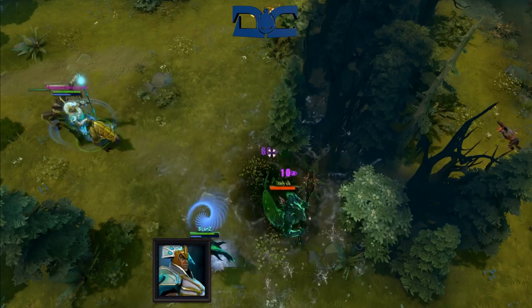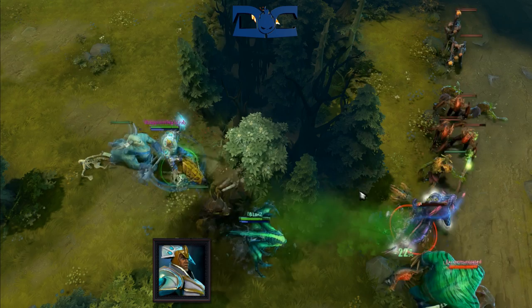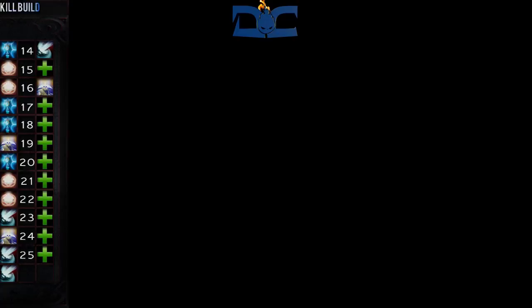Chen is an intelligence hero who thrives in the jungle. His ability to support, gank, and push at a relentless pace is what makes him a top-tier pick.